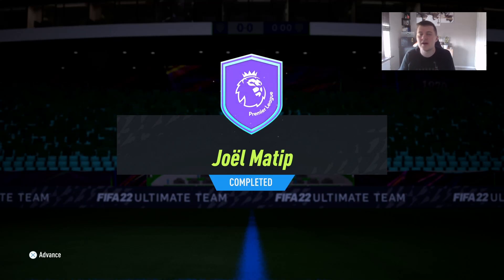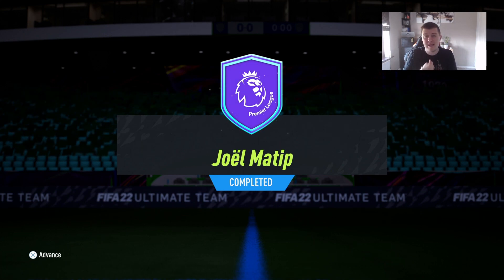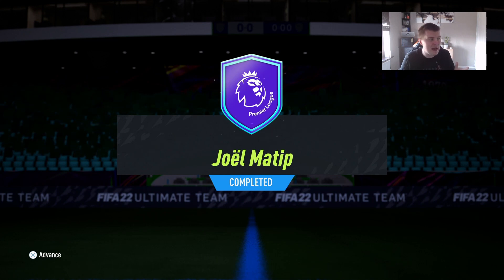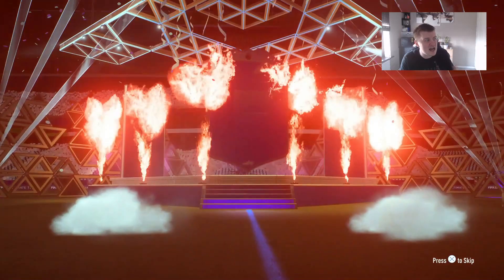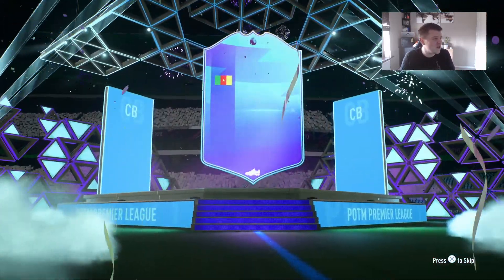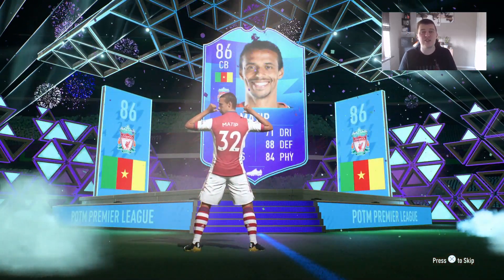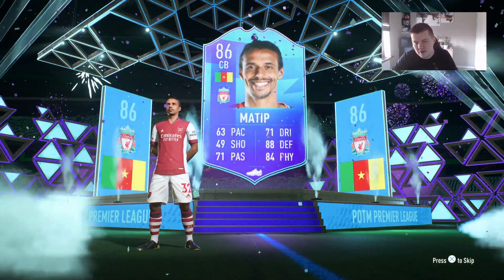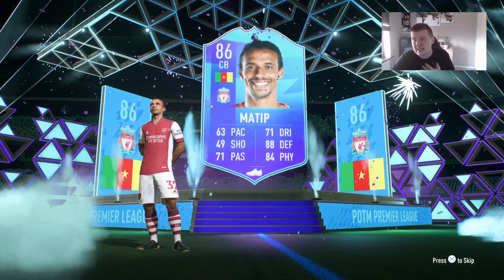Welcome back to another video. Today we're here to review Joel Matip from Liverpool — Player of the Month, Premier League center back. Looks pretty nice defensively. This is the card coming out of the walkout, 86-rated, worth around 13,000 coins according to Futbin. Not a bad value for an 86-rated card.